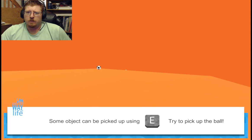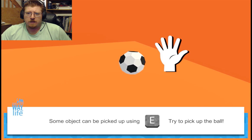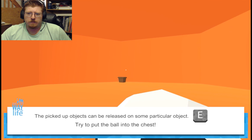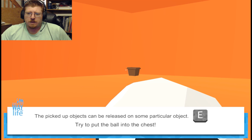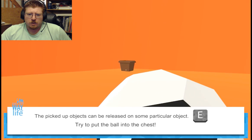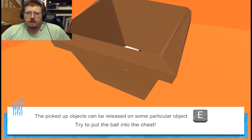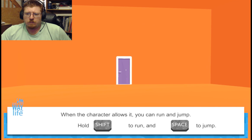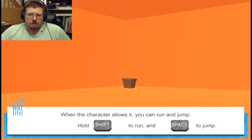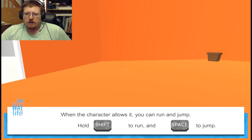Now we've got an orange room. Hey, a ball! Some objects can be picked up using E. Oh neat. Do I have to hold on to it? No, I just have to click on it. The picked up object can be released on some particular objects. Try to put the ball into the chest. There we go, perfect. When the character allows it, you can run and jump by holding Shift to run or Space to jump.